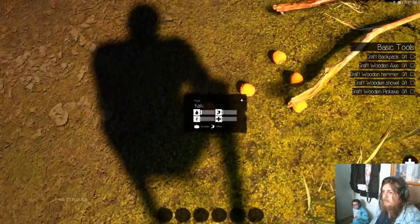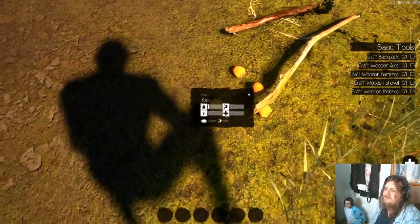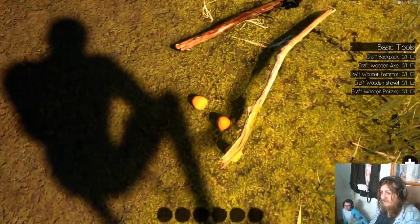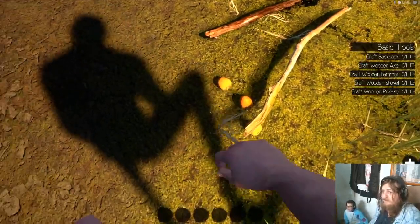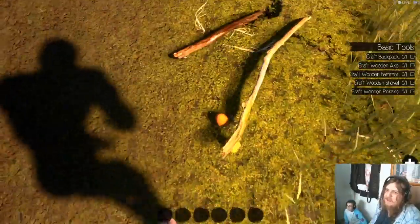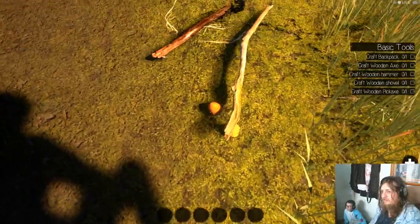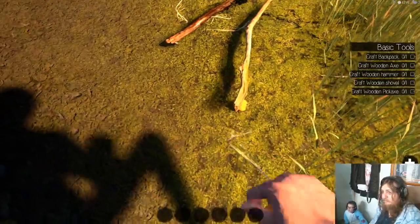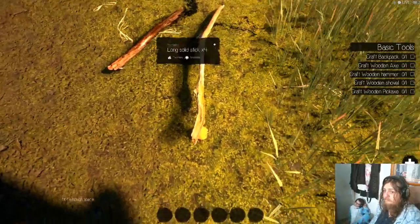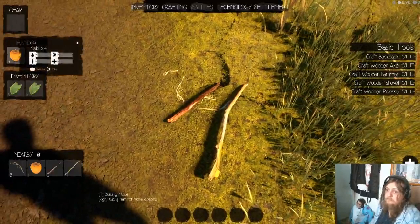I have to crouch down to find them because I'm too tall. I can't put it in my gear. I can't swap it in the inventory. Look at his shadow - he's nightmare fuel. Use one - water. Use another one and I'm not so hungry anymore. Cool, I ate some fruit. That's a plus. Now we have to figure out how to make a backpack.